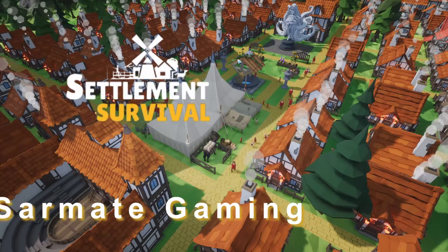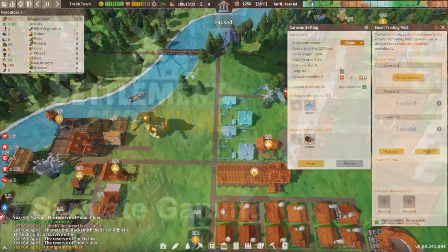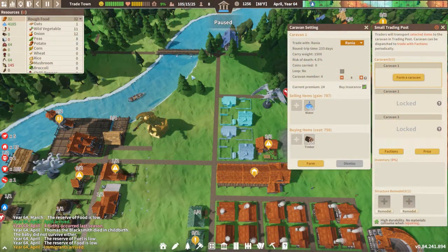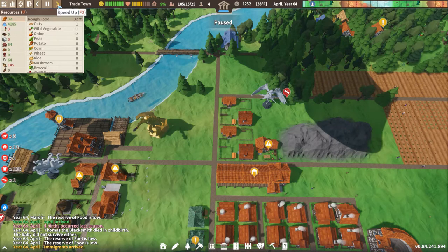Hey everybody, it's your friend Sarmad here, back with another episode of Settlement Survival. We're having a fantastic and amazing day today, and oh boy, we're getting kind of desperate on this playthrough. I'm going to go ahead and trade with Rania for some timber. I just got a bunch of immigrants in and we have an excess of water from our reservoirs, so we're going to trade for some timber.